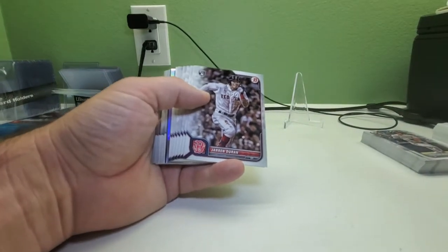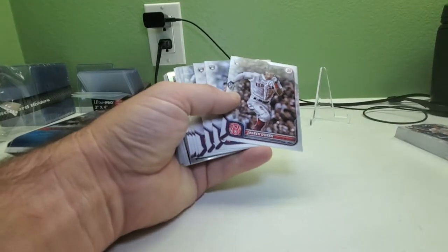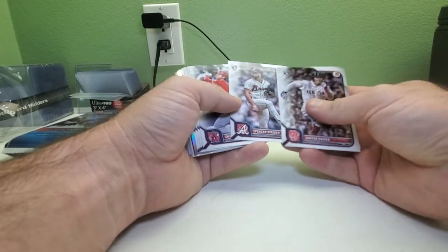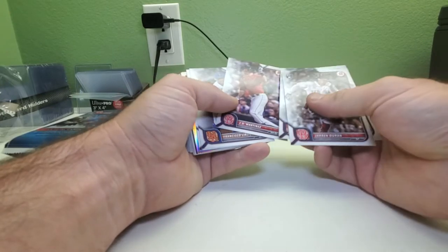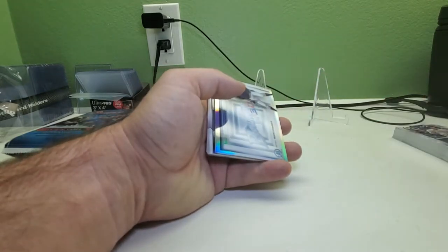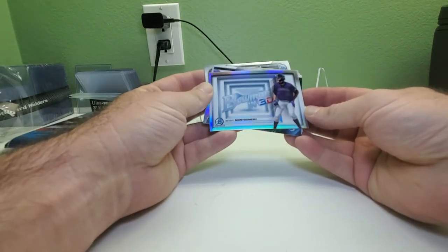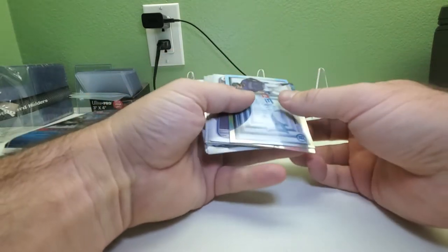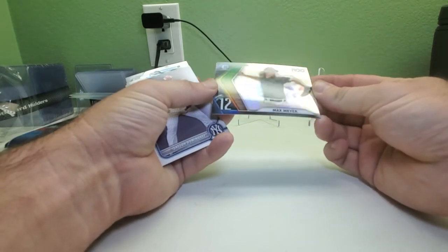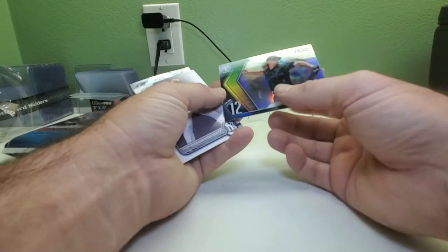Alright, here we go — going to move kind of quick since you guys have seen tons of Bowman. We got Jared Duran, Kyle Marler, Spencer Strider, Shohei, J.D. Martinez, Francisco Lindor, and Joey Gallo. We did not get any Wander Franco rookies in those two blasters either. Benny Montgomery — Bowman 3D, I actually like this insert set. I like the Top 100 look this year too — number 12, Max Meyer, with the scale on the side.